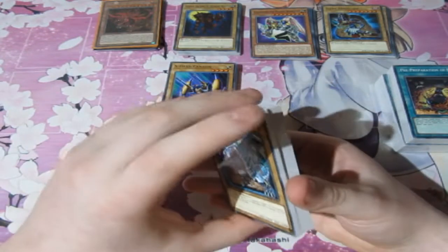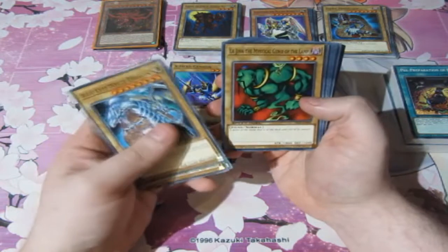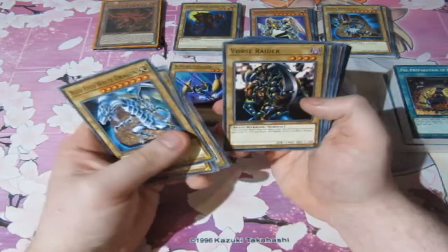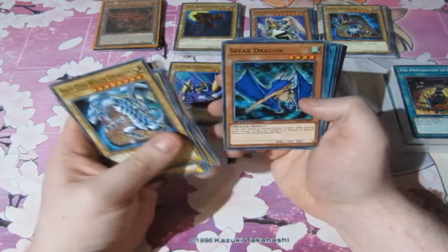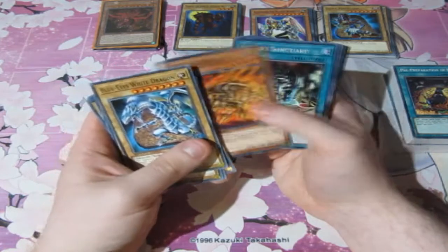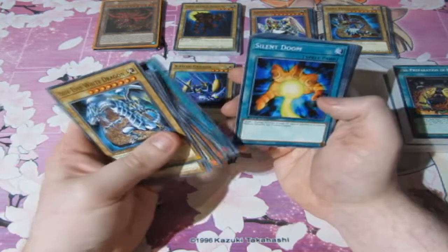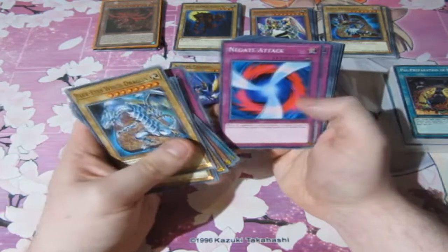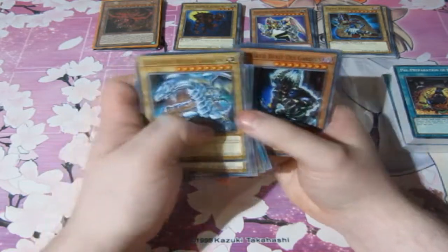Oh, and a Blue Eyes deck! Okay, this is flipping cool. Blue Eyes White Dragon, Saggi the Dark Clown, Sword Stalker, Lajinn the Mystical Genie of the Lamp, Force Raider, Dark Blade, Maha Vailo, Spear Dragon, Kaiser Glider, Fiend Sanctuary, Soul Exchange, Shrink, Mage Power, Silent Doom, Acid Trap Hole, Negate Attack, Magic Drain, Final Attack Orders, Inspiration. Holy crap, that's a deck and a half.